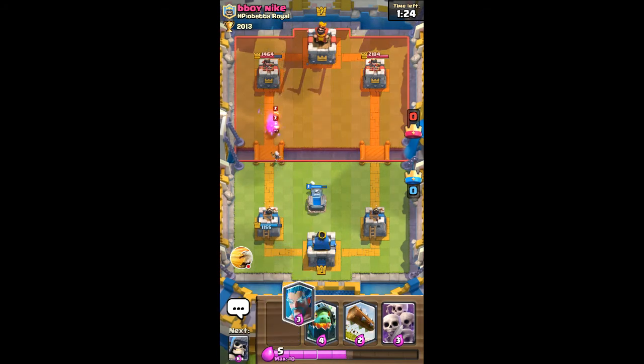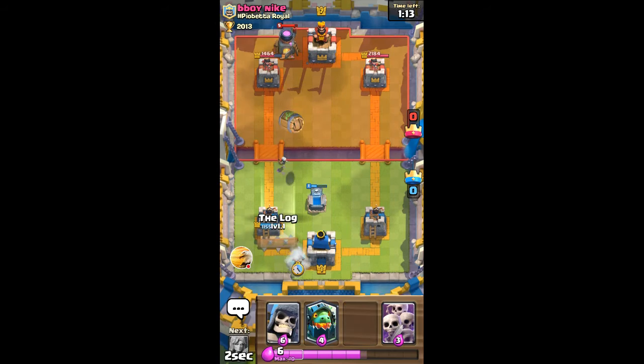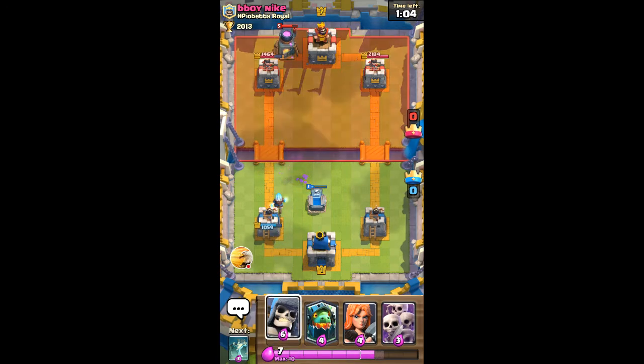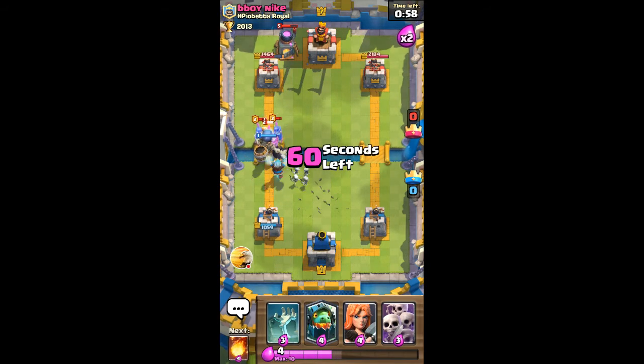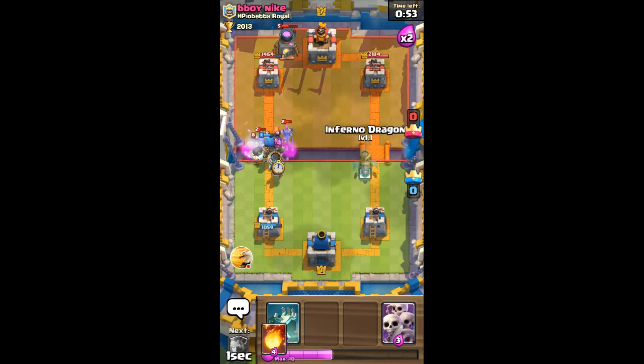I'll just wait to build up some more elixir. Now I'm going to go ice wizard in the back. He's going to go goblin barrel again so I'm going to use log - the fire spirits are not going to get taken out by the log, but that's okay. I'm going to push with a giant skeleton and ice wizard. He's probably going to use guards - I should have used valk in front.